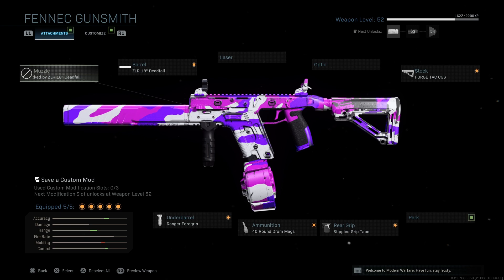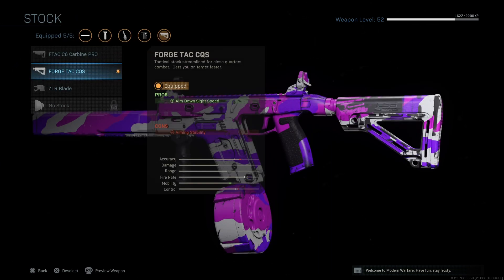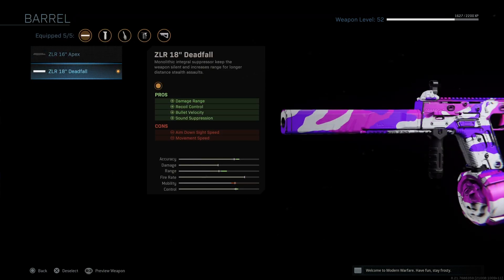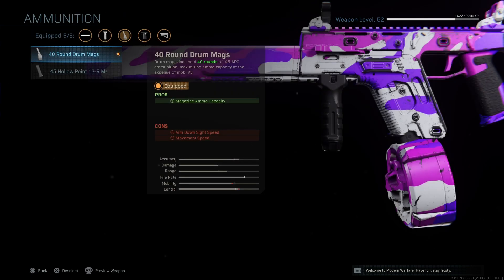I'm running the ZLR 18 Inch Deadfall barrel because it gives it a lot more damage range, which really helps since that's one category it's lacking in. It also gives recoil control and bullet velocity, and suppression is a nice bonus — you can't be seen on the mini-map. I run the Forge Tac QS to lower ADS speed. You could also run no stock so it doesn't slow it down too much, and then the Ranger Foregrip to make the recoil even less noticeable so you can basically just laser people.